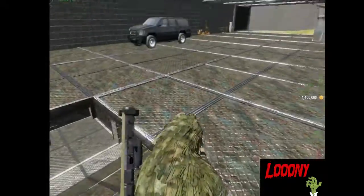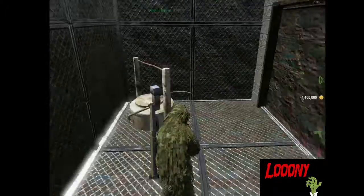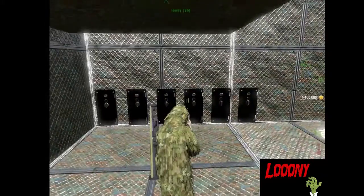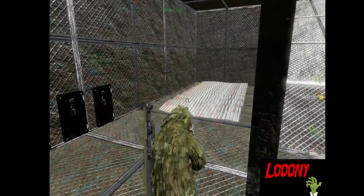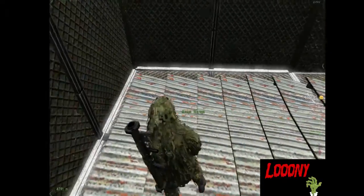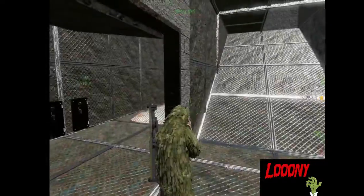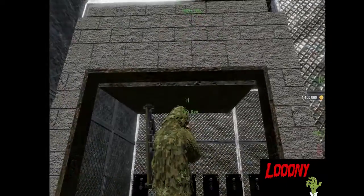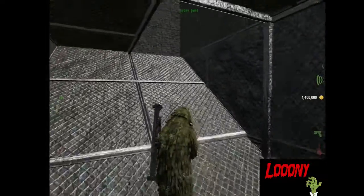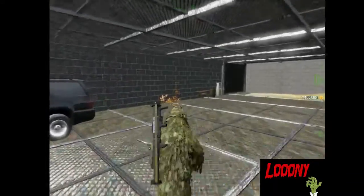Downstairs in the basement, we've got my water and then my safe room. Here's the safe room with plenty of sheds for storage. I haven't actually used this base, so there's not really anything in it. Since I have admin abuse and all that, I tend to not really store anything in here.